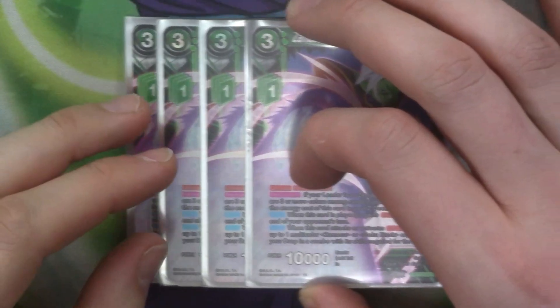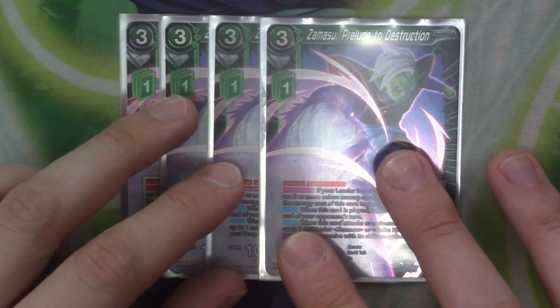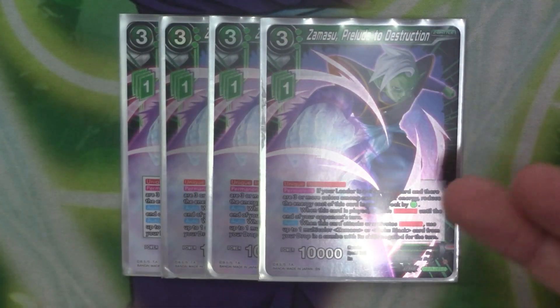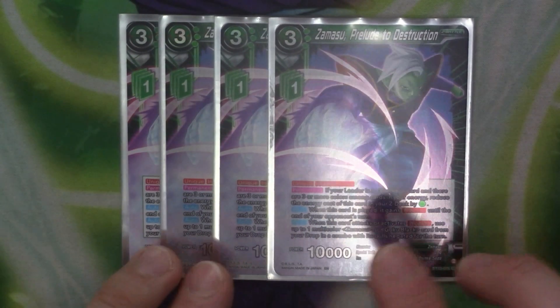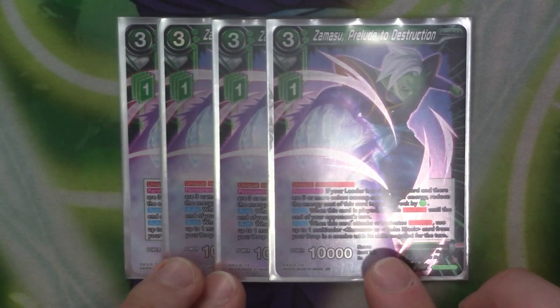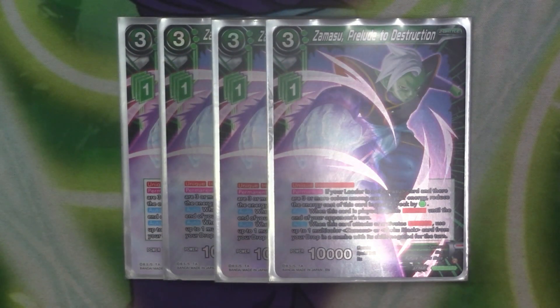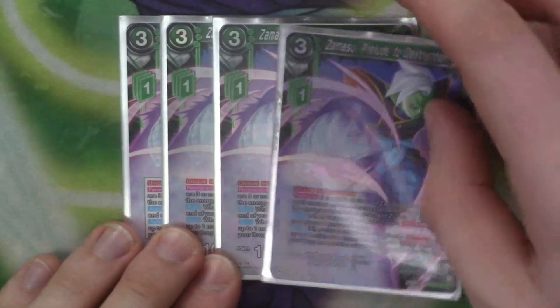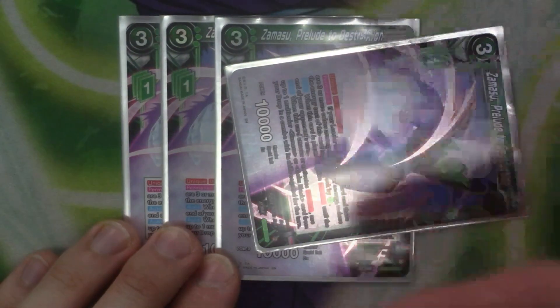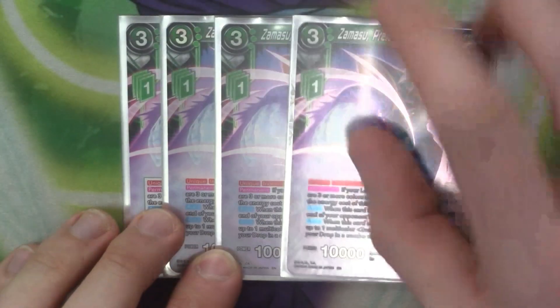We've got 4 copies of the Zamasu Z card. It's 3 cost, 1 Z energy, Unique, Indestructible. If your leader is Zamasu and there are 3 or more cards in your energy, you reduce the cost of this card in your Z deck by 1 green, so it becomes 2 cost. When it's played, it gains blocker until the end of your opponent's turn, and when it attacks or uses blocker you use a multicolor Master of Goku Black from your drop in a combo with a skill to negate for the turn. So you just play this out, block, get a free combo, and you can start doing effects because you have colors in the combo.